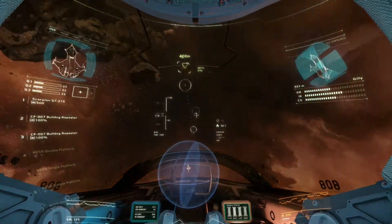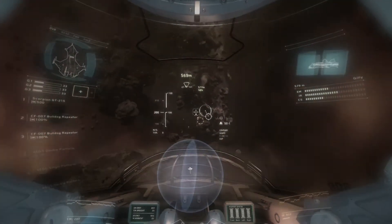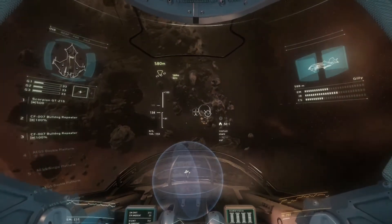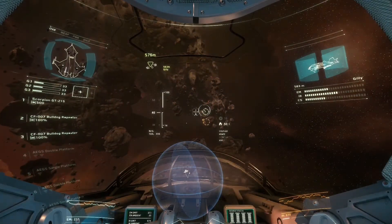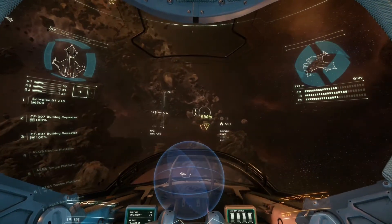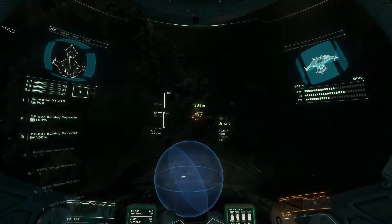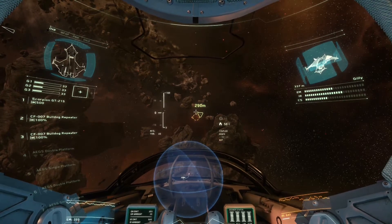Check your radar — you should have a contact. Don't worry, it's just a training drone. It handles just like the real thing, but its weapons are less than lethal. Saying that, they still pack a punch, so try not to take any hits if you don't have to. Use your targeting system to quickly target the closest enemy. Target enemy.